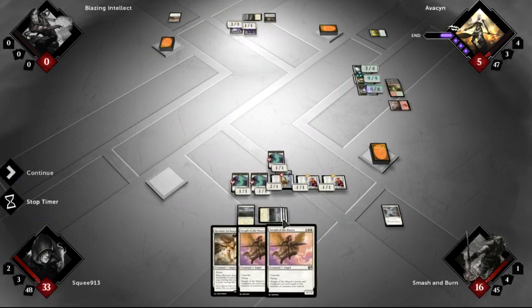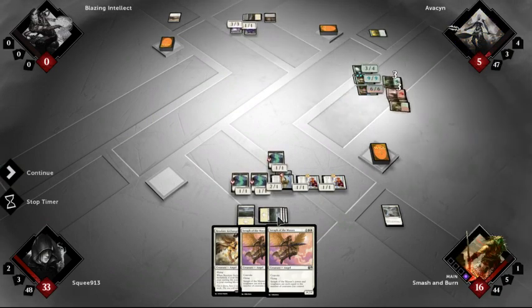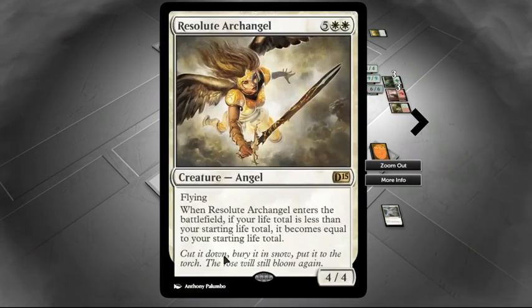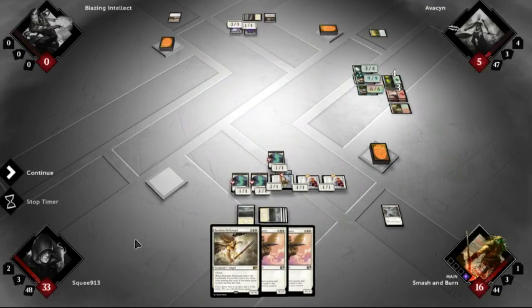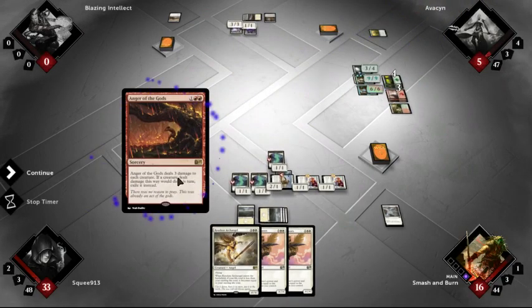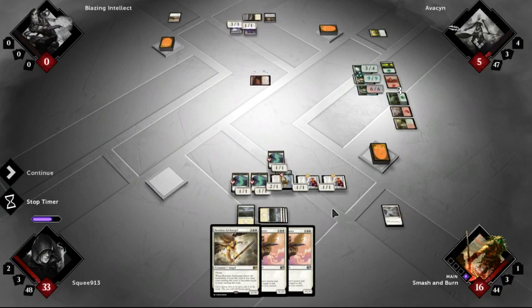I need three more land and I can cast this baby if the going gets rough, so I am sitting pretty. Anger of Gods deals 3 damage to each creature — if a creature dealt damage this way would die this turn, exile it instead. Oh my, that's not good at all.